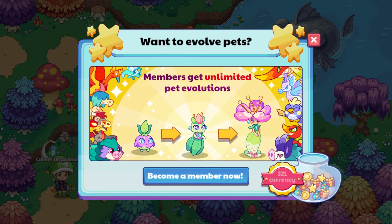I do need to get an extra membership for a month, so we're going to check this out and see if there are any animations that go along with it. This screen says: want to evolve pets — members get unlimited pet evolution. So you can take your Saplet, make an Arboreal, and then make a Vine Queen, upgrading all of these pets. It says become a member now. Right now it's letting me know I'll get 321 currency, 27 items, 1,023 stars, 4,850 gold, and 321 currency.